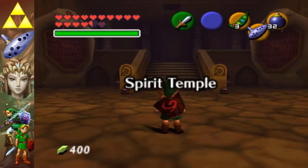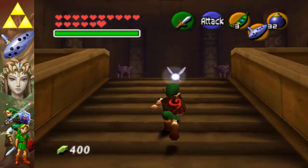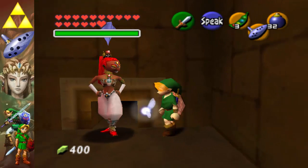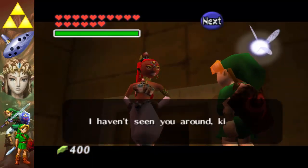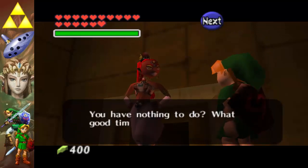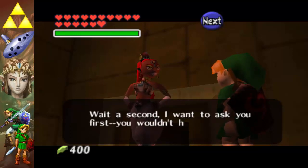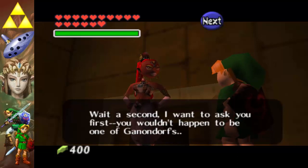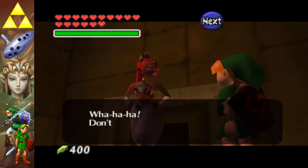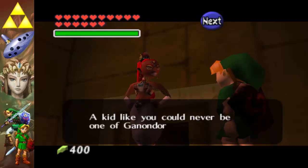Alright, Spirit Temple — this place is annoying but fun. The Lost Woods quest version, not so fun. First, what you want to do is go and talk to this girl, this fetching young lady. She says: 'Haven't seen you around kid, what do you want?' 'Nothing really.' 'You have nothing to do — what good timing! Can you do me a favor? Wait — I want to ask you first, you wouldn't happen to be one of Ganondorf's followers, would you?' 'What if I am?' 'Ha, don't try and act cool kid, I was just asking. A kid like you could never be one of Ganondorf's followers.'